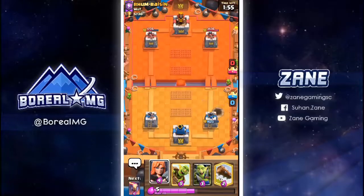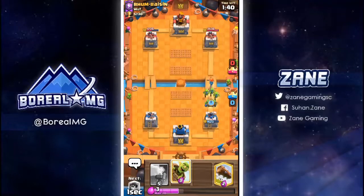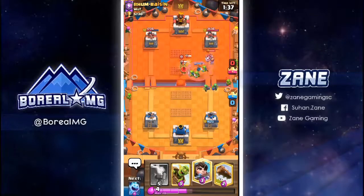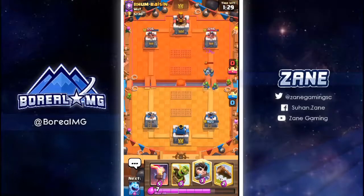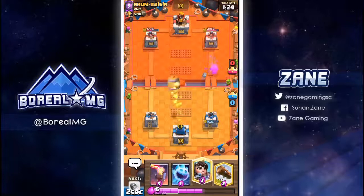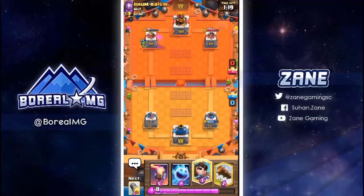Let me just count his cards: lava hound, arrows, minion horde, miner — that's five cards. Let me just go like this. Some same-lane pressure would be nice. That's seven cards, last card is a spell.